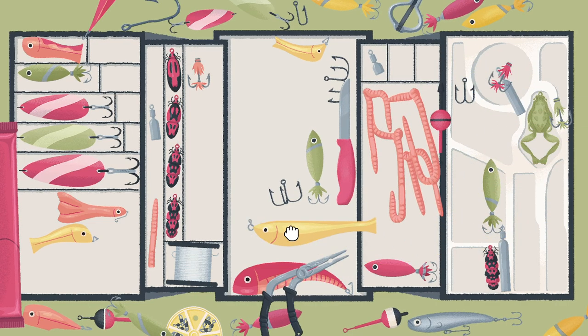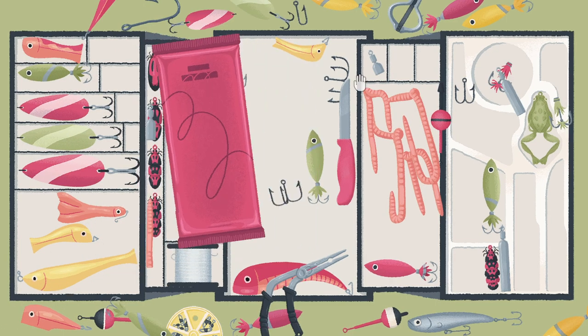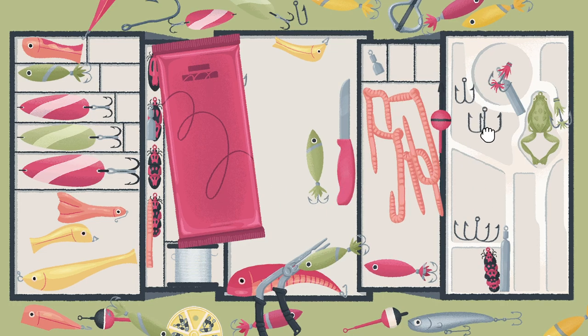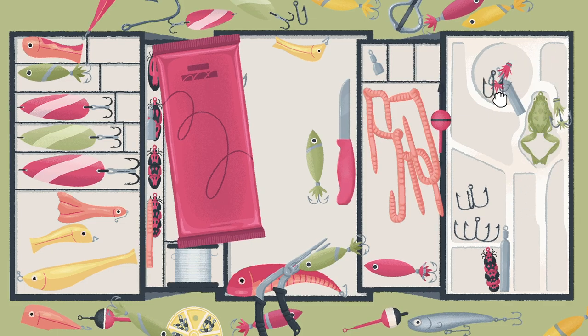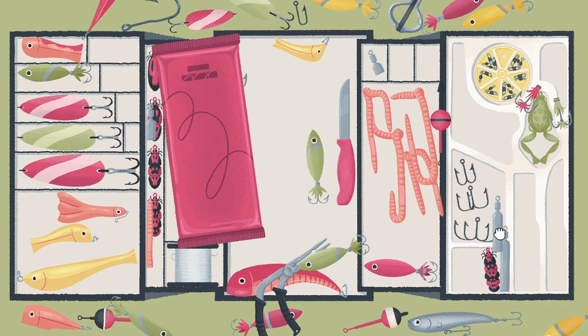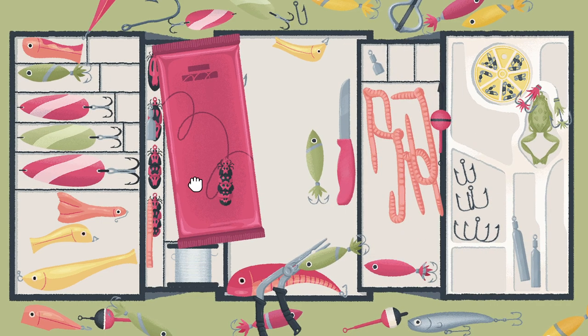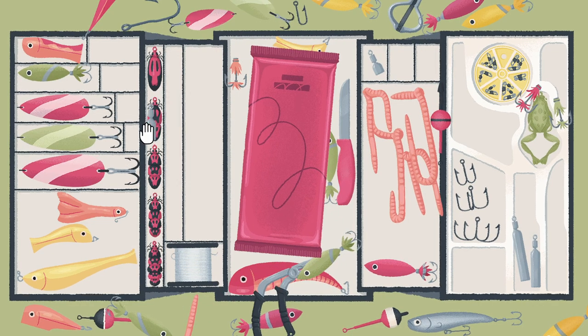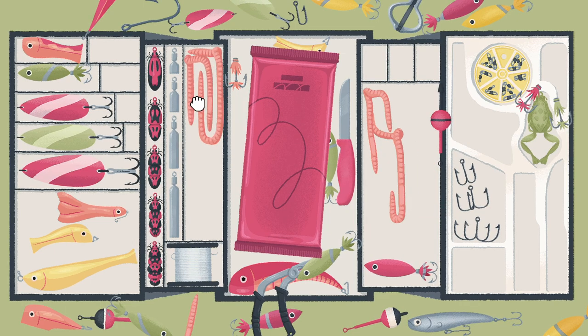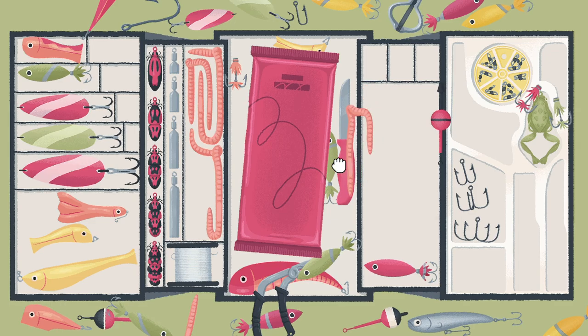Frog lure looks like it fit there. Maybe this weird one is where the hooks go. They get super small. Let's just put them all together somewhere to start with - that'll go there. Sinker. There, there. A couple sinkers. We got another one of these. Five. That looks good. Maybe our sinkers go here. Smallest. These are nice and thin. That looked like it lined up nicely. Looking for a little guy - there he is. Yeah, there we go. Got our worms in place.